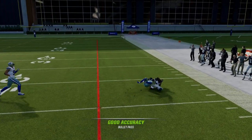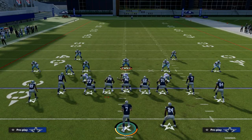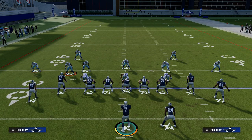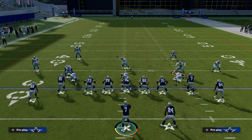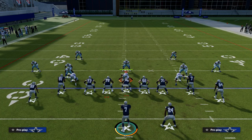We're also able to throw one of our quick man-beating routes super fast. This isn't going to give you all day — they are blitzing five people at you — but it will give you an initial chance to make a read. This is why play action is so important, whether it be in trips or in tight. You need to have some good play action plays that you can go to.